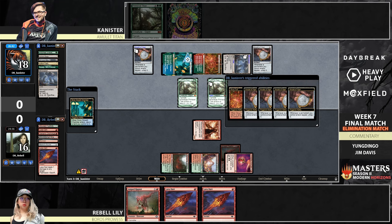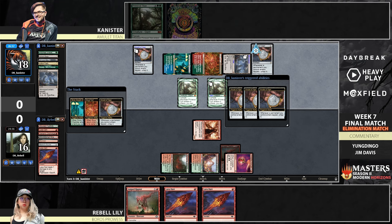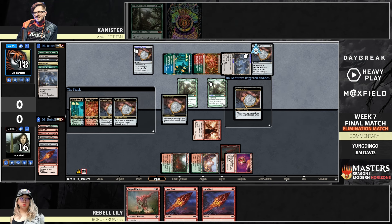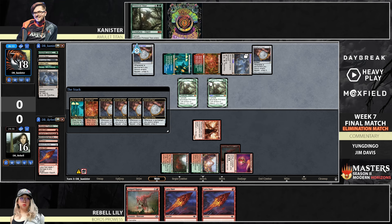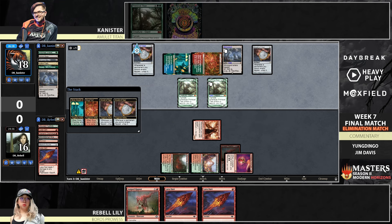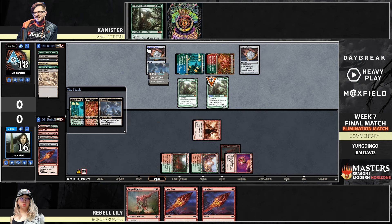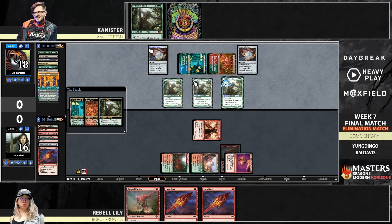Main phase two, maybe get a Dryad — oh, we've got other plans, we're making another Titan. The Echoing Death comes back as a Mirror Pool, which will trigger again and make the untap, making another Titan. Now we're going to have three Titans — three Titans with Haste only twice because of the Amulets, there are only two untaps. Let's just let Canister do his thing.